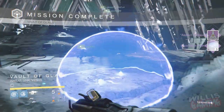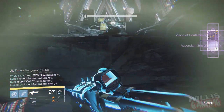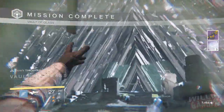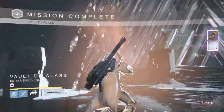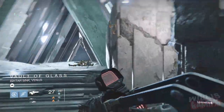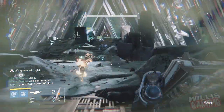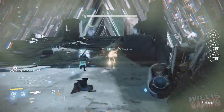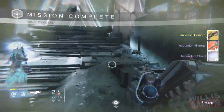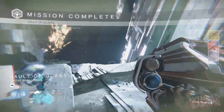Now on to our first Atheon hard kill — we pick up an Aspect of the Glass with three ascendant shards, kind of crappy. Now on to our second Atheon kill, we actually get a Vision of Confluence and ascendant shards — bunch of crap so far, but I'm not too worried. All I need is one more exotic and I am done with this game. Third and final Atheon kill — we get a Universal Remote with ascendant energy and ascendant shards.